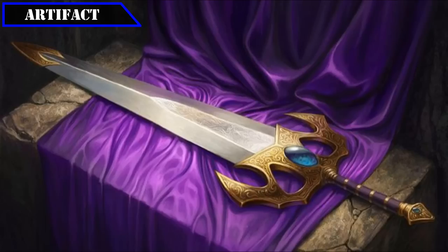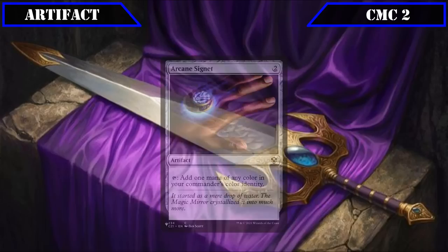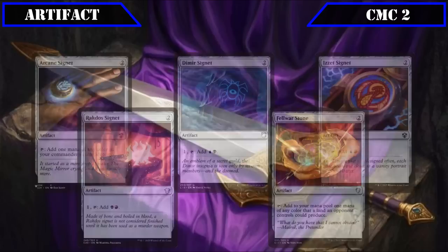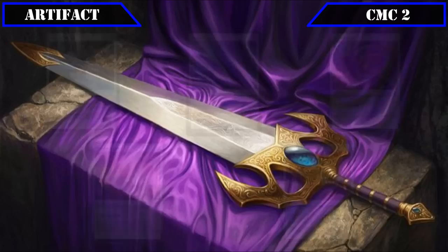The CMC 2 slot has our Mana Rock suite: Arcane Signet, which taps for any color in our commander's color identity; Dimir Signet, Izzet Signet, and Rakdos Signet, all of which we can pay one and tap to produce a combination of two of our colors; and Fellwar Stone, which taps for any color an opponent's land would be able to produce — providing even more ways to speed up and fix our mana base so we can get to our higher CMC spells even faster.